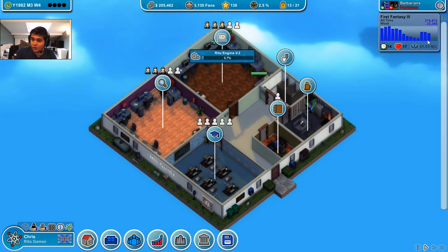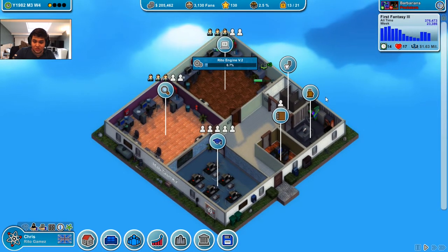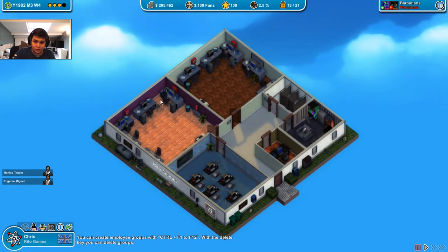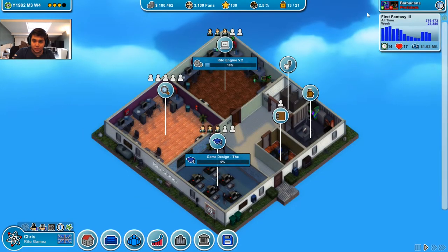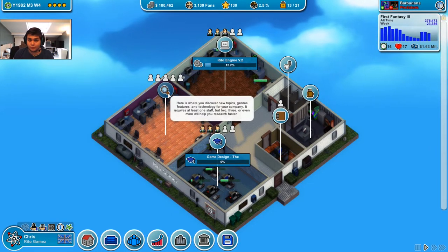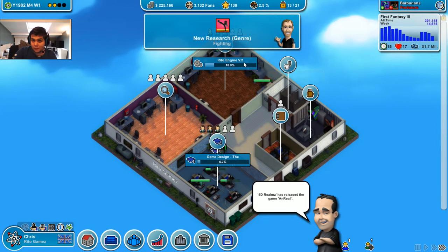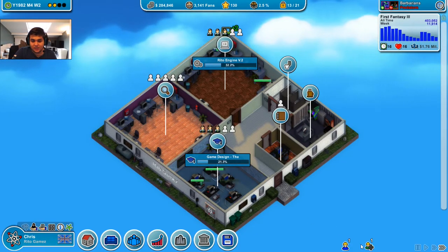Look at the sales from First Fantasy - that's a lot of sales. I need one person here in the head office. And like I said, you can take these three guys and get them here and train them. It's going to be game design, because what you need in research is game design. For this room it's programming. Basic stuff.